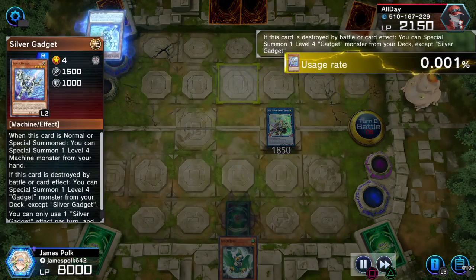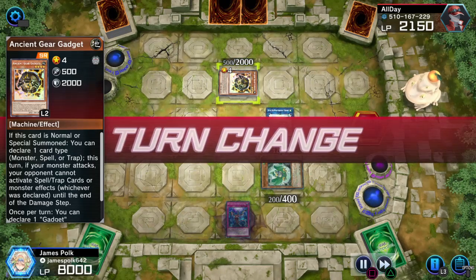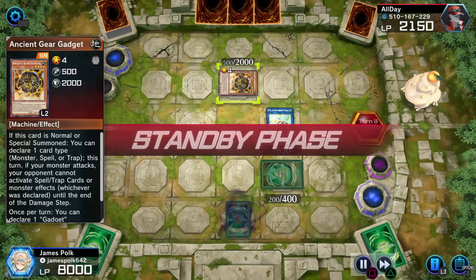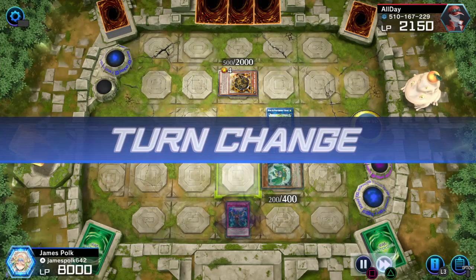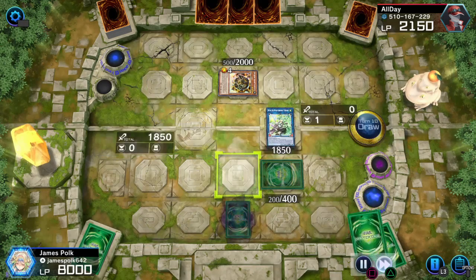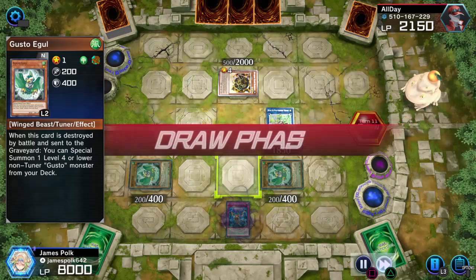Win over Silver Gadget — Silver Gadget for Ancient Gear Gadget with its huge 2000 Defense. Can't do anything really until we get the powerful cards set and pass.